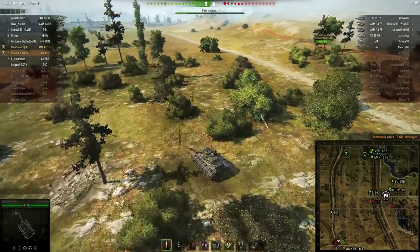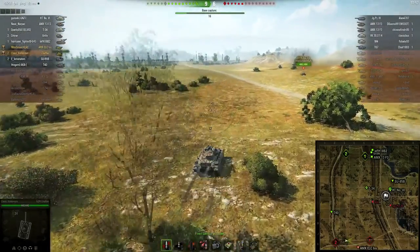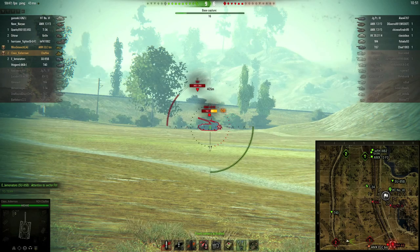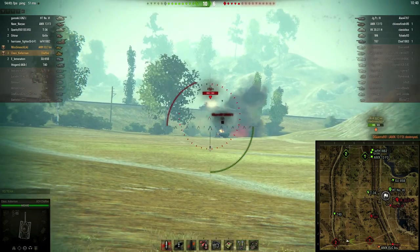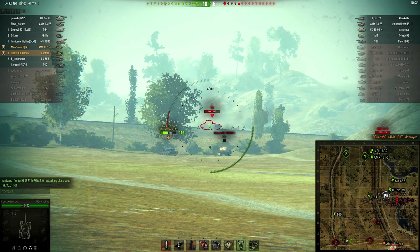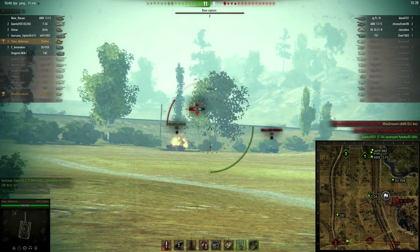There are probably some enemies in the corner — Klaus waits in a bush and spots. There they are, takes a shot. Miss Smooch rushes forward like a Tasmanian devil instead of stopping in the bush to spot. This is an example of the contrast between scouting styles — Miss Smooch shows how to drive and dive, while Klaus shows how to shoot from concealment.